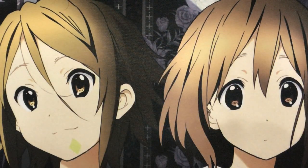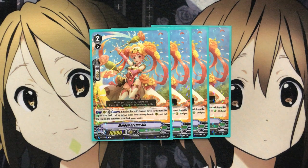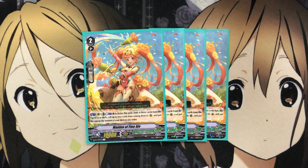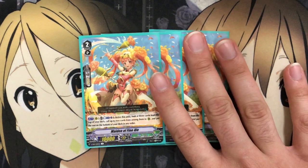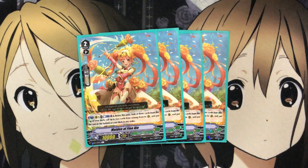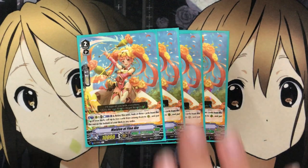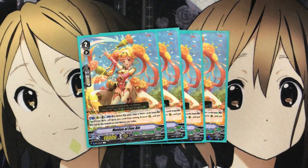I also run 4 Maiden of Fine Ale from the new Next Stage Booster Pack. On rear, Counterblast 1, retire this unit, look at 3 cards from the top of your deck, call up to 2 cards from among them to rear, and put the rest on the bottom in any order. Maiden of Fine Ale is great for setup — when you call the top cards, you can see what units you already have on field and call the ones you need to match names. Calling 2 cards from 1 makes up for the retire effects used for Asha.